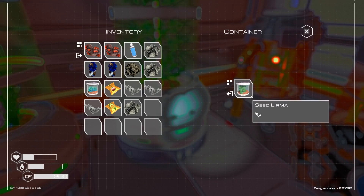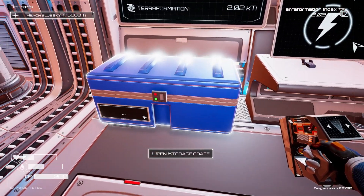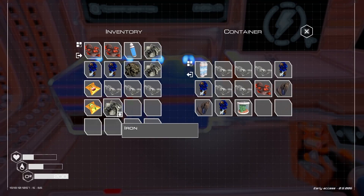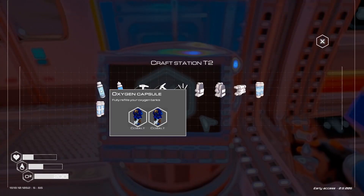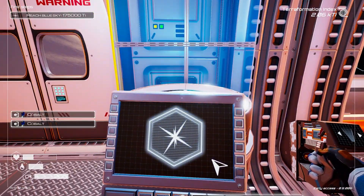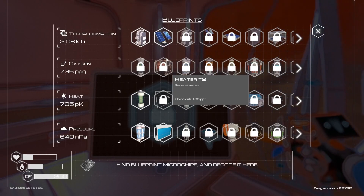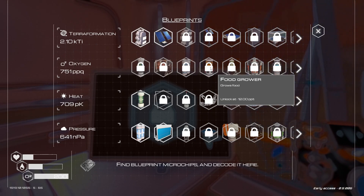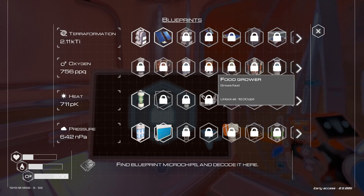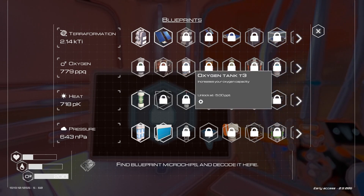I grabbed the contents of the chest. We need some oxygen because that's going to be very important, and we're running very low on food. We need to unlock something that lets us make food — that's going to be critical. We've got food growing at 12 PPT... or PPQ? Oh my god, we're way off on that.